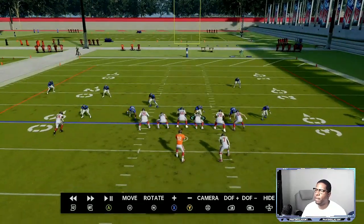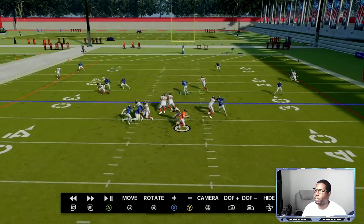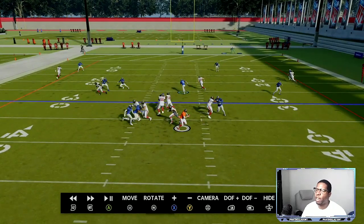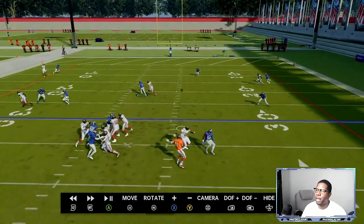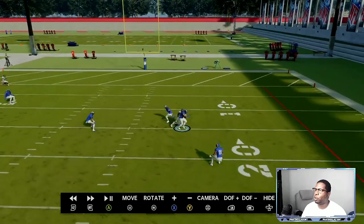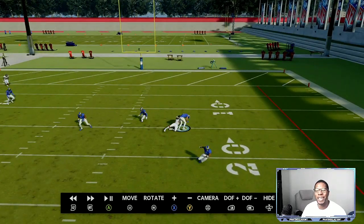You know he's going underneath — you have that blitzer coming off the edge over there. Look at that, two people almost came free. Blitzer coming off the edge, you have that purple dropping five yards — he's manned up. I took this route coming from the tight end. Perfect defense down the field. Boom, right into coverage.